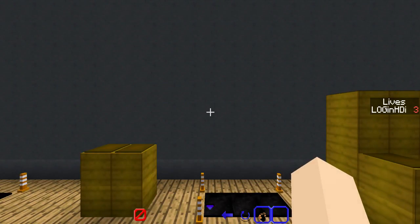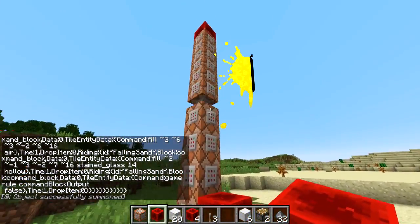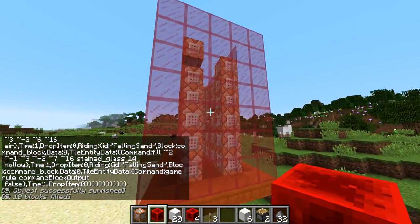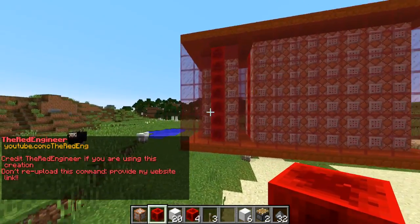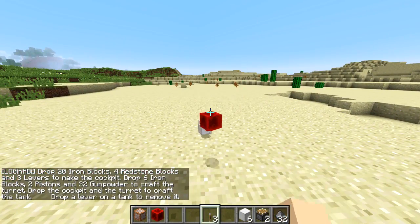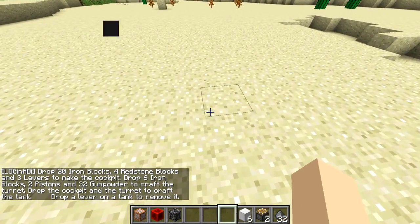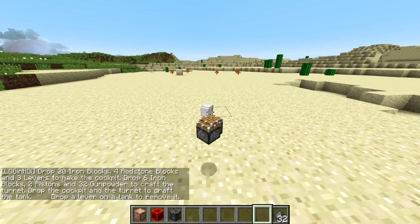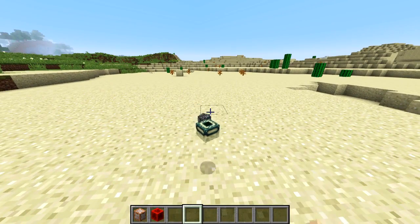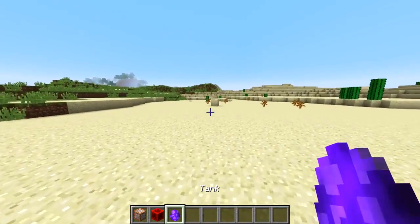But that is the backflip command right there. Next up we have tanks in Minecraft — this is just a simple command to chuck down. You craft it with some items: first up you chuck down 20 iron blocks, 4 redstone blocks, and 3 levers to get the cockpit tank thing. Then 6 iron blocks, 2 pistons, and 32 gunpowder to get the turret. You chuck both of them down at the same time to create the tank.